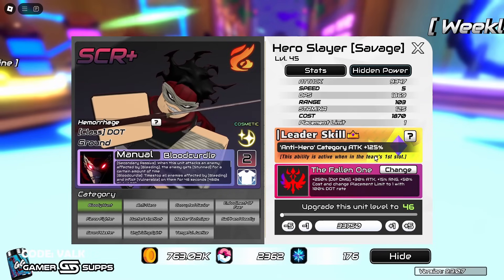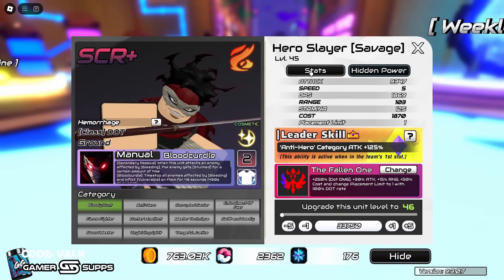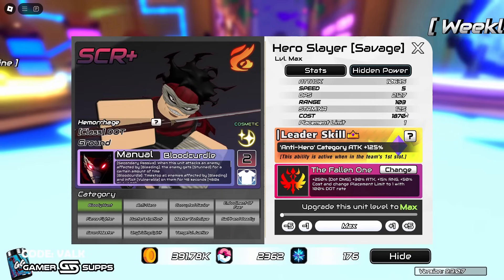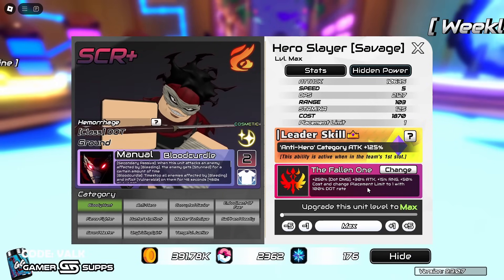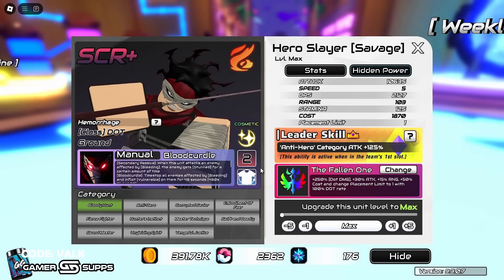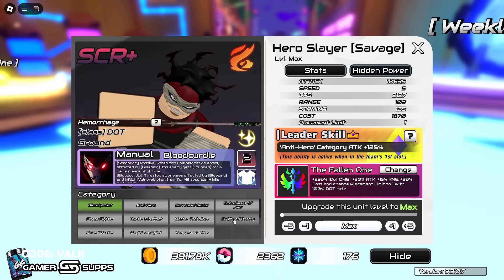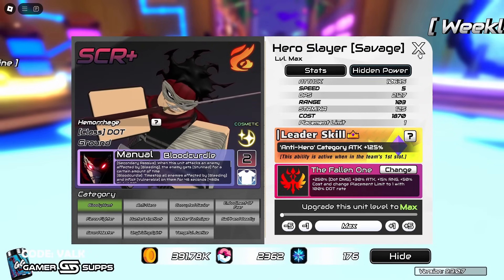He's also got a cosmetic. He leads the anti-hero category — attack plus 125 percent. Hidden power: I have a maxed out 115, 112, 85. I have the Fallen One on him at level 55. The Fallen One gives plus 250 DOT damage, plus 30 attack, 50 range — he's super cheap to place so Fallen One should go absolutely crazy on him. His SBAs include Bloody Hunt, anti-hero, Corrupted Savior, Embodiment of Fear, Fierce Fighter, Hunter's Instinct, Master Technique, Swift and Deadly, Sword Master, Unyielding Spirit, and Vengeful Justice.